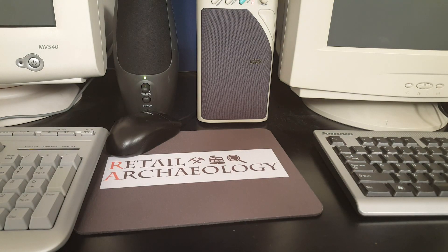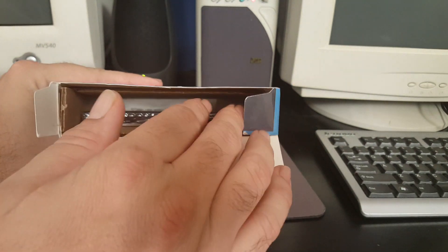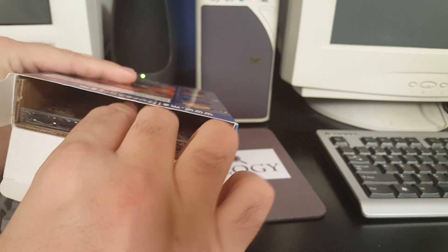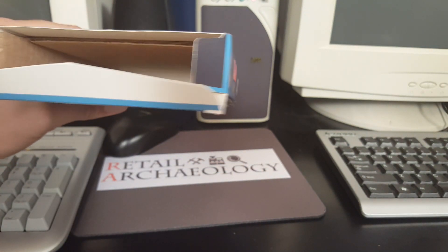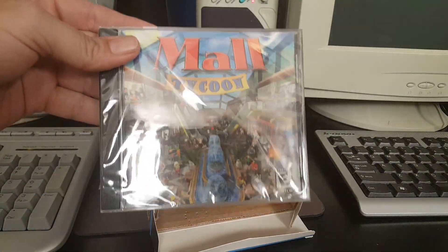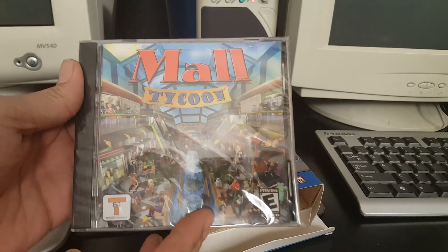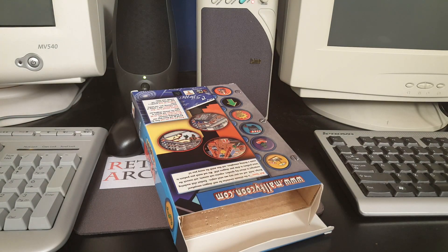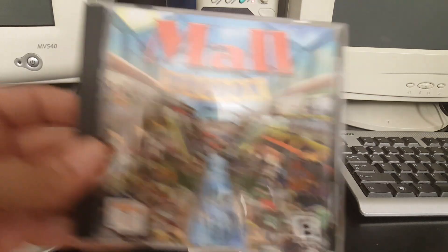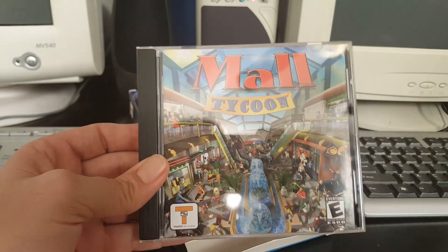I'm going to slip the tape real quick here on the top and let's go ahead and open her up. Unfortunately, much like a lot of PC games from this era, you don't really get a lot. That's it — empty box and then a shrink-wrapped jewel case, and not even any back art on the jewel case. I'm going to go ahead and get the plastic off of this. Well, that took me an unreasonably long amount of time to get the shrink-wrap off of that, but through the magic of editing you're not going to notice.